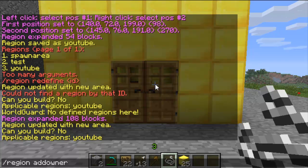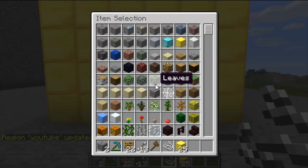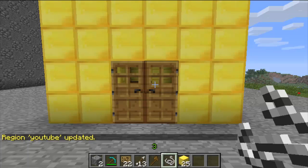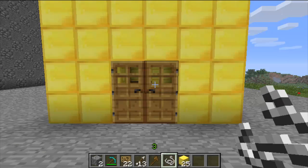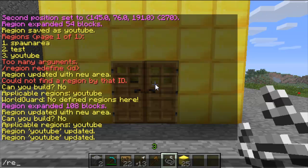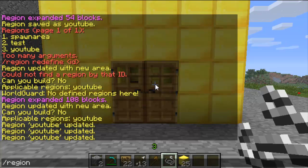The next one is region add owner, then the region name, then the player's name — so region add owner YouTube and then my name. Then slash region remove owner, region name, and then the player name removes the owner. Then region add member, YouTube and player name, adds a member to the region. And region remove member, region name, then player name removes the member from the region.